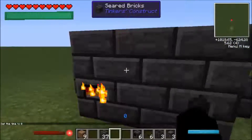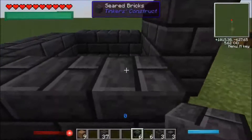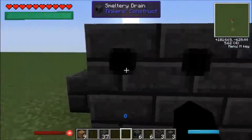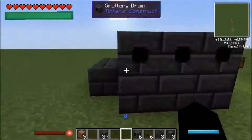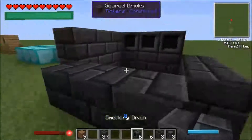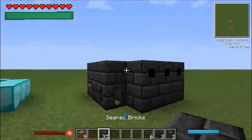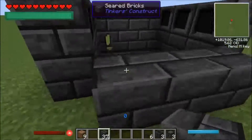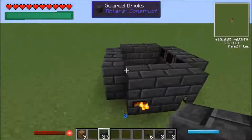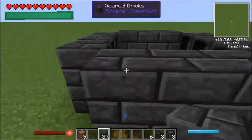When you have it set up, go to one side and put the smeltery drains on the wall. You can tell they're placed correctly because the smaller holes will be sticking out facing towards you and the big holes will be facing inside. You only have to do one side, but I like doing both. You can also put more layers on the bottom and back — the more layers you add, the bigger your smeltery becomes.